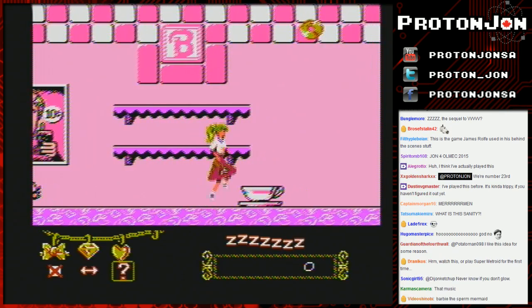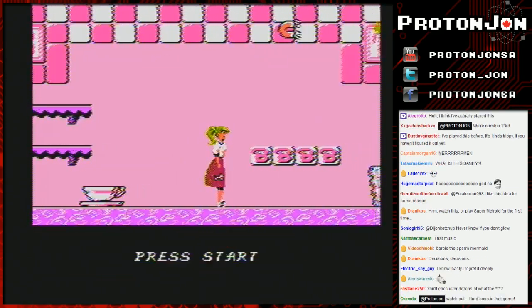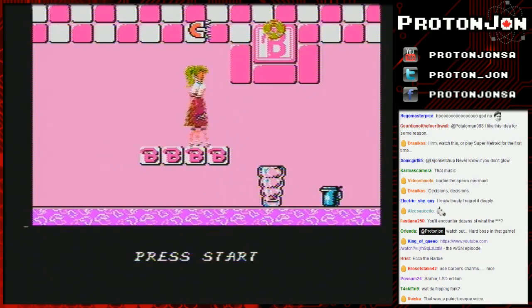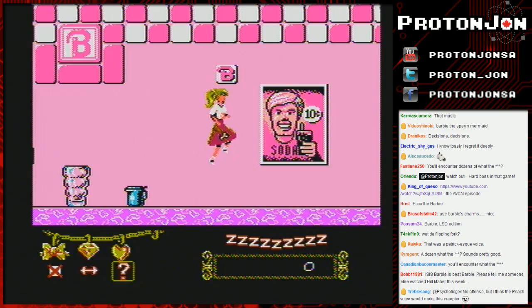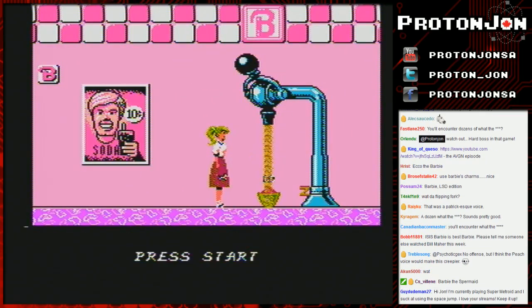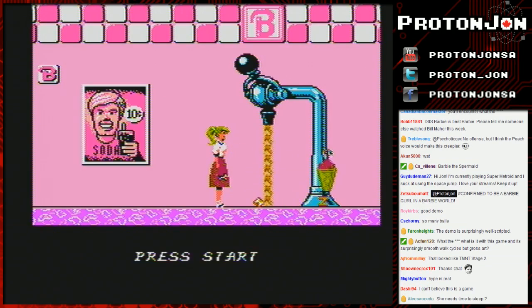This is Barbie's Dreamland — Barbie dreams about some weird stuff. Anytime Barbie encounters an obstacle, she loses Z's on the dream meter, and the more Z's she loses, the closer she gets to waking up from her wonderful dream.